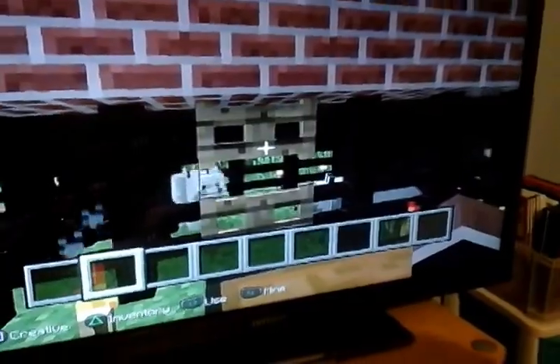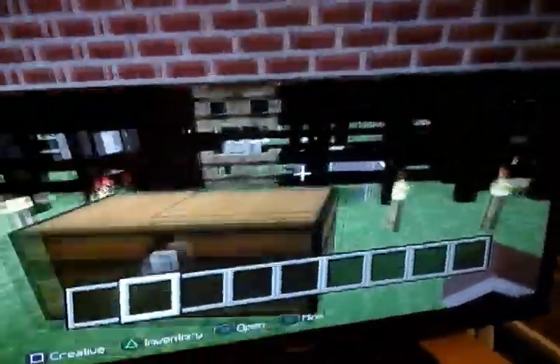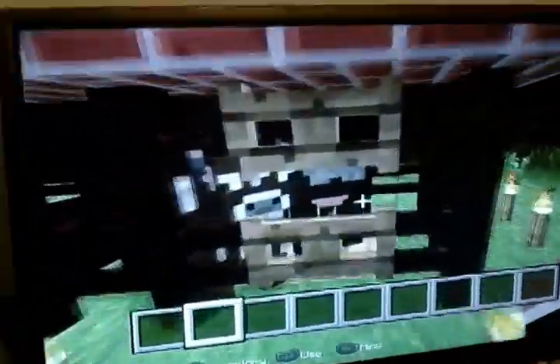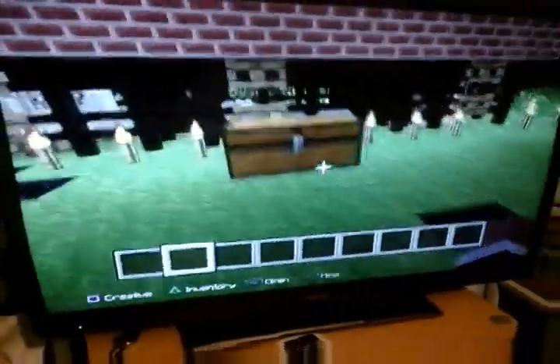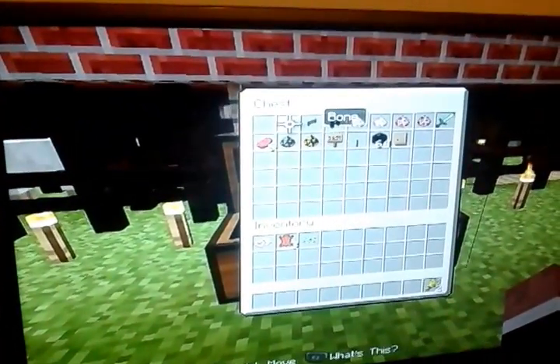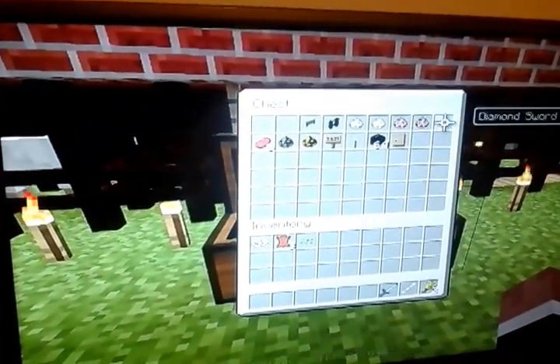Hello everybody, this is me. I have made a nice little pen for these animals. I hope you like it — very nice. I'm going to show you how to breed and to tame certain animals. So I will require some of these, just in case. And I think we're ready to go.